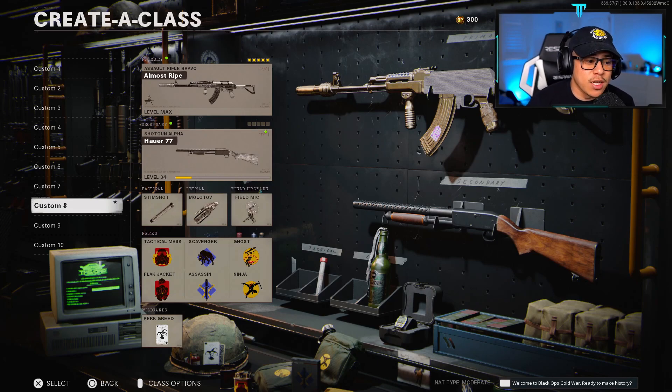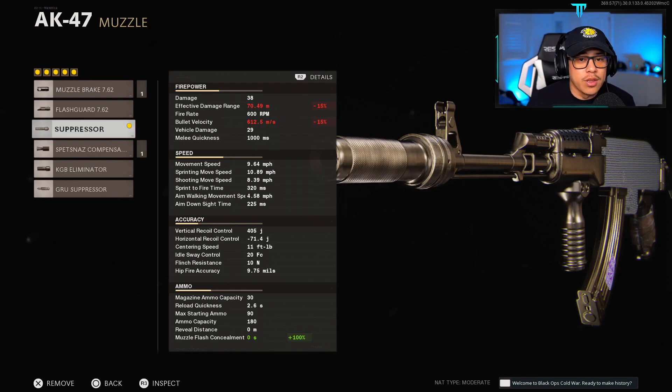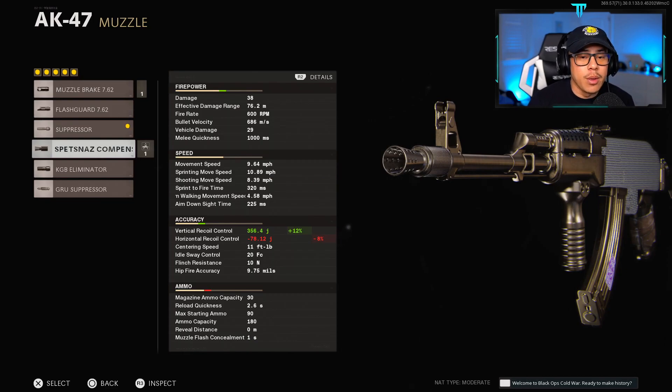I'm going to provide two class setups: a five-attachment and an eight-attachment. For the five-attachment setup, which I personally prefer, for the muzzle we're using the suppressor. I know this seems counterintuitive to maxing out damage range and bullet velocity, but as seen in testing, bullet velocity is still okay on an assault rifle — and if opponents can't see where you're at on the mini-map, that's huge for survival. You could go with the Spesnaz Compensator or KGB Eliminator for recoil, but the KGB Eliminator has a shooting move speed penalty making you sluggish.